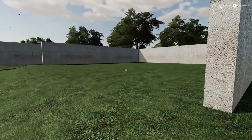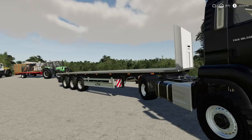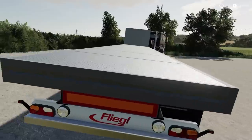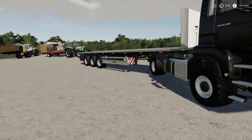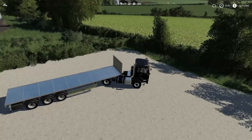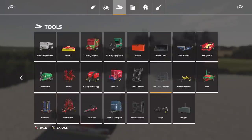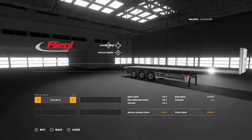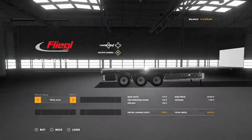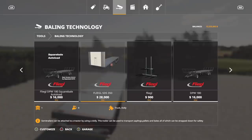For those of you that like to do silage, here's one more option. This is a mod that has been unofficial for a long time — I think it came out in late November, early December for PC — but it is now out for console players. This is the Flegal SDS 350 flatbed trailer. We now have a legitimate flatbed trailer. You're going to find this in baling technology. You can change the wheel setup from skinny standards to wider trailer-style tires for 600 bucks. 28,000 gets you the trailer, which is a very good price.